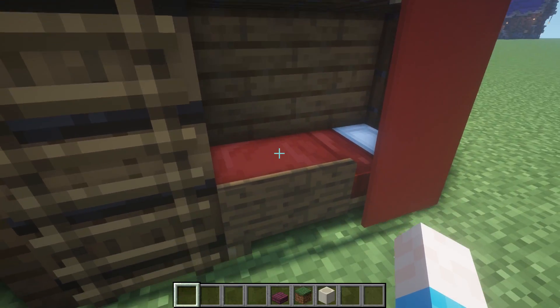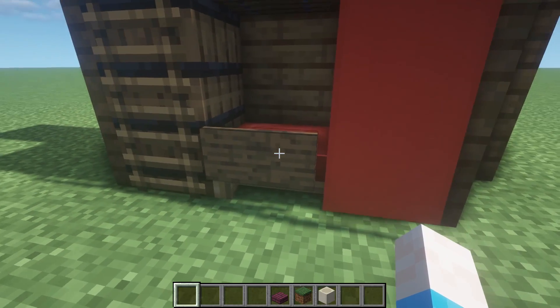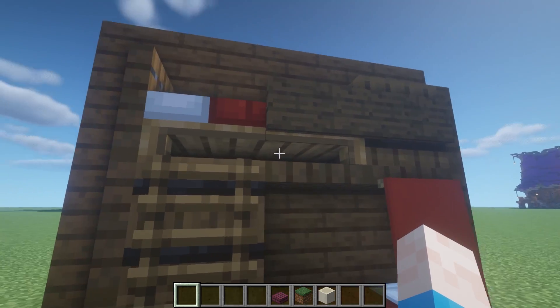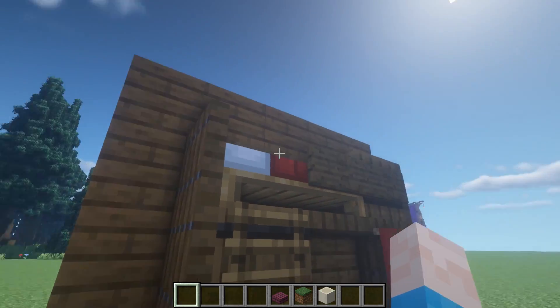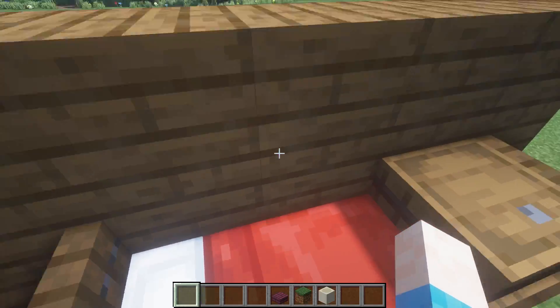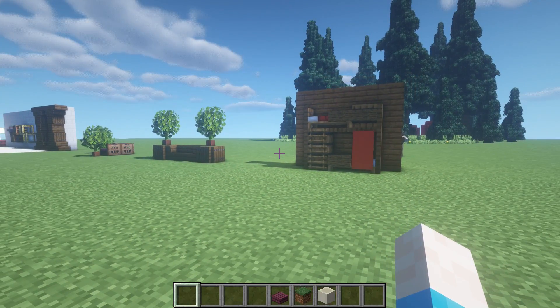For the final build design, here's a bunk bed: a bed on the bottom with barrels at the edge, a sign at the foot, and a banner hanging off some trapdoors. On top, there's another bed with a sign and a barrel on the end so you can climb up and sleep there — a nice compact bunk bed design.